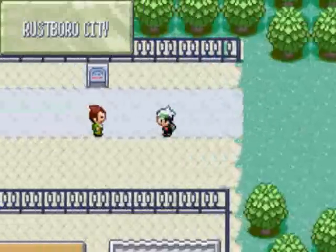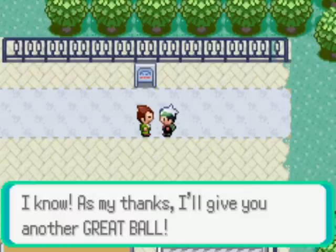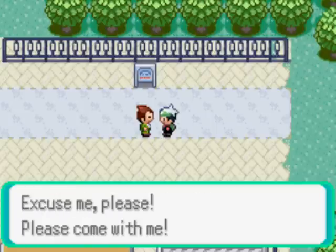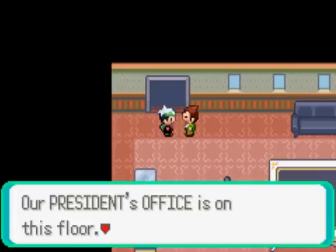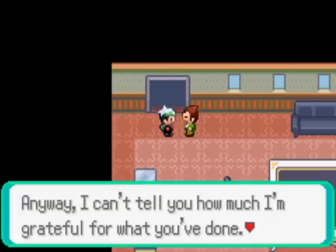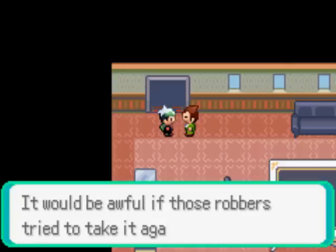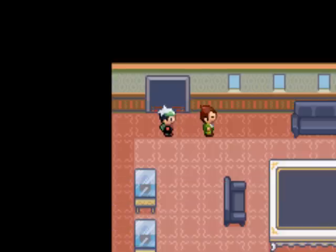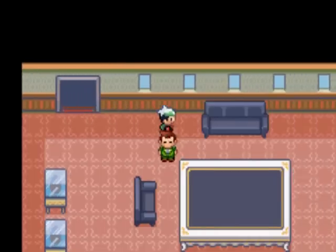Good, didn't run into any more battles. Back at Devon Corp: 'Oh, how did it go? The Devon Goods — you did? You got them back? You really are a great trainer. As my thanks, I'll give you another Great Ball.' As my thanks after this scene, we're going to call it. This is the Devon Corporation's third floor — the president's office is on this floor. 'I can't tell you how much I'm grateful. That parcel you got back — could I get you to deliver it to the shipyard in Slateport? It would be awful if those robbers tried to take it again. Could I count on you?'